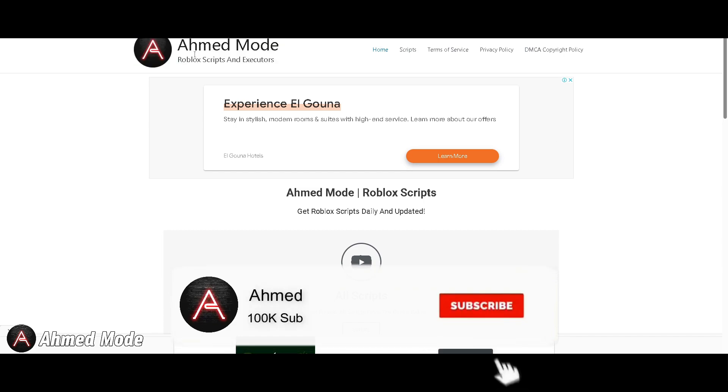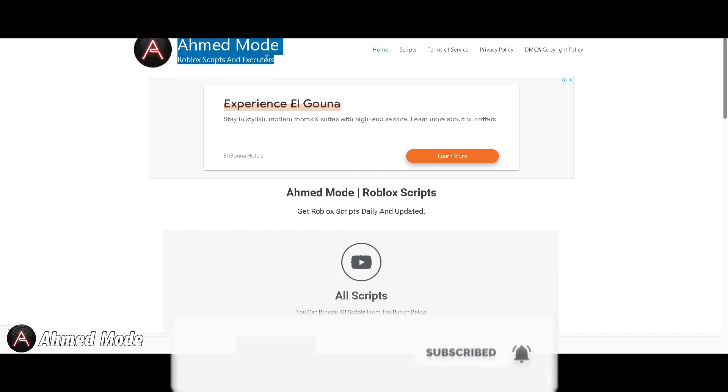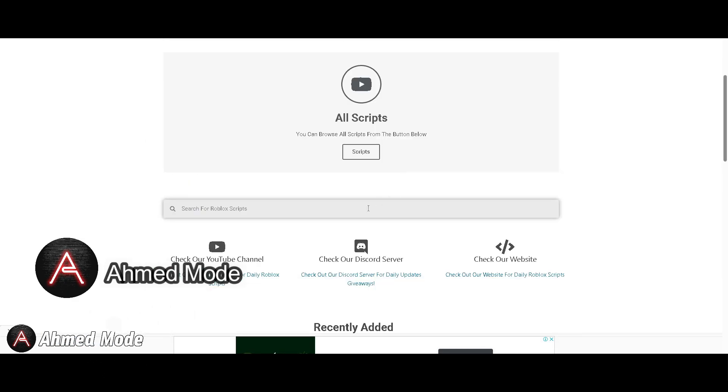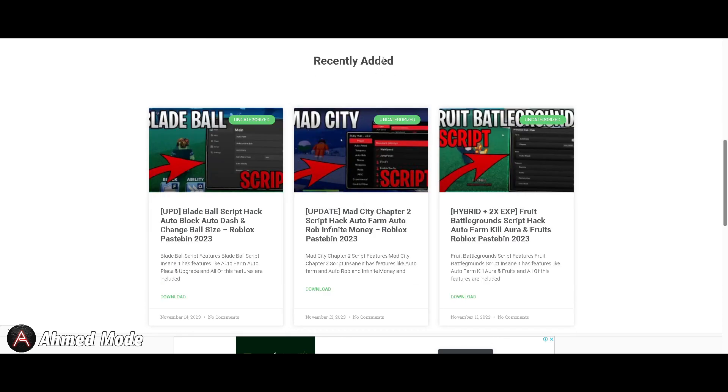If you want the script for this game, the Echo Piece script link is always in the first or second comment below. The website is imod.com. Once you go there, you can also get the script from the website either from the script's page or the search bar — it's much easier to find from the search.